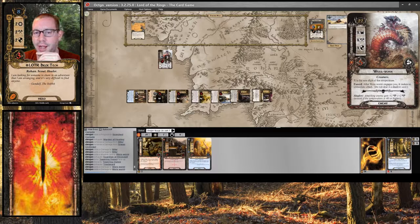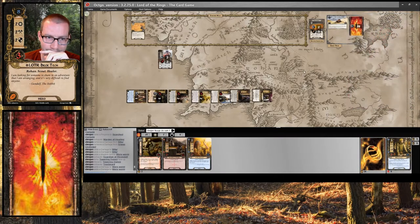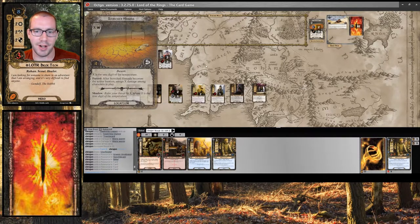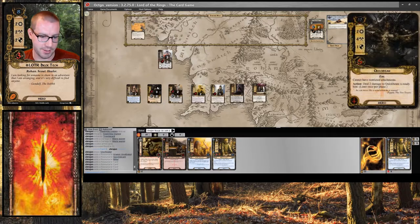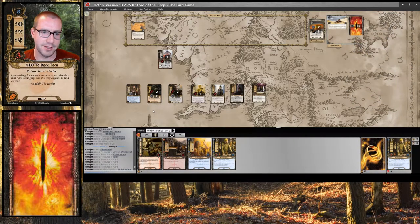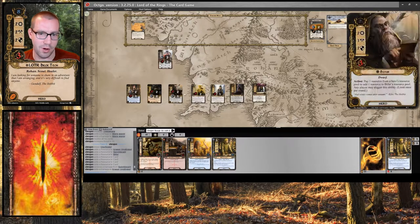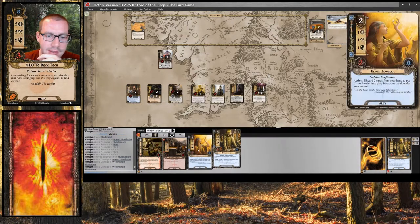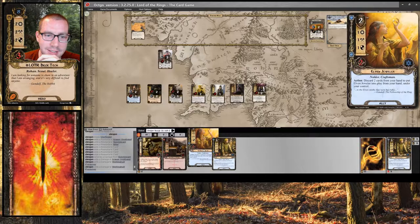Treebeard does 2 back. That is totally fine. Next round, temperature is up — 1, 2, 3, 4 — and I have to do 3 damage to characters; one of these would have been healed. So let's do 1, 2, 3. This Glorfindel is suboptimal.